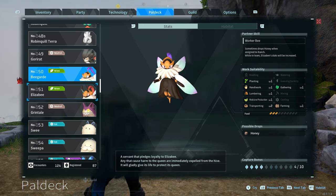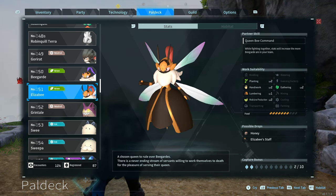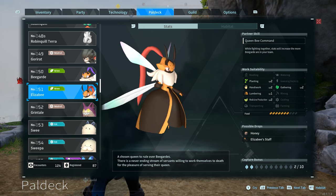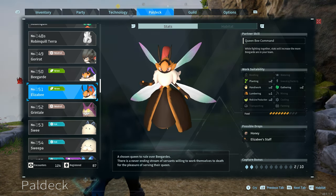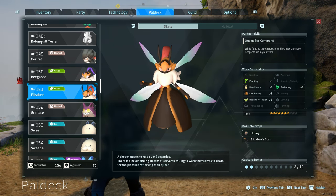They are definitely busy bees. As for Elizabee, this pal has Planting level 2, Handiwork level 2, Lumbering level 1, Medicine Production level 2, and Gathering level 2 — so her work suitability is a little bit higher leveled than the Bee Guard. However, keep in mind she doesn't produce honey at a ranch. It's just the Bee Guards that do that.